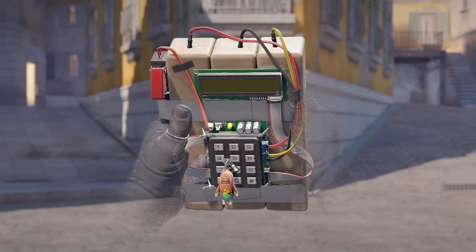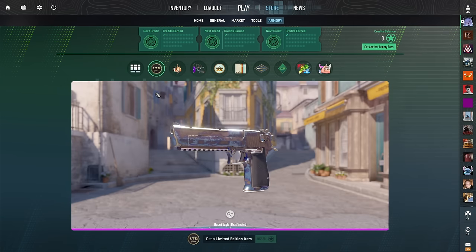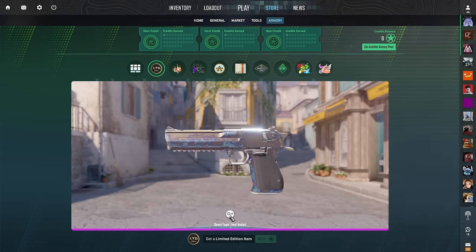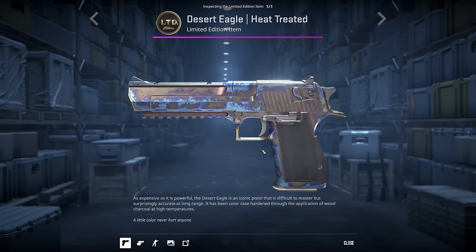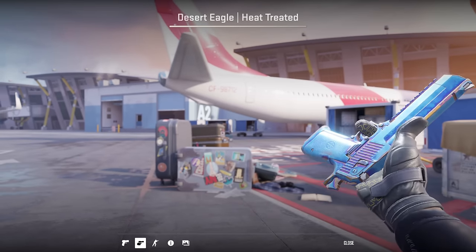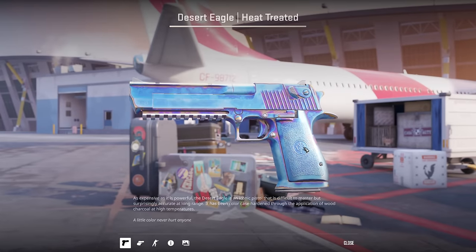And the strangest thing is that you can hang keychains on the bomb. The second interesting new feature is the limited edition Deagle — basically a reimagining of the case hardened skin. Each player will have their own unique pattern that can be unlocked for 25 stars. The activation time is limited, and after 100 days the skin will become unavailable. If it turns out that some patterns are completely blue, combined with the limited amount of time, this skin could become one of the most expensive items in the game.